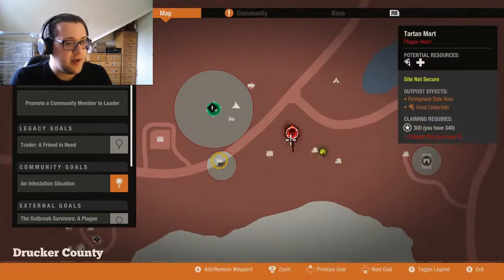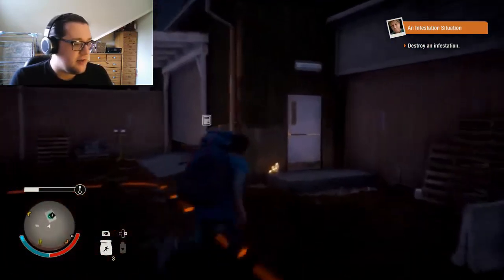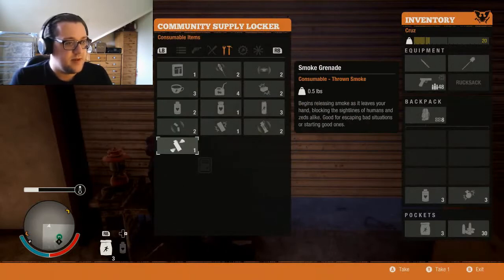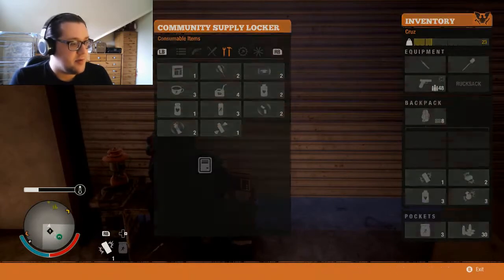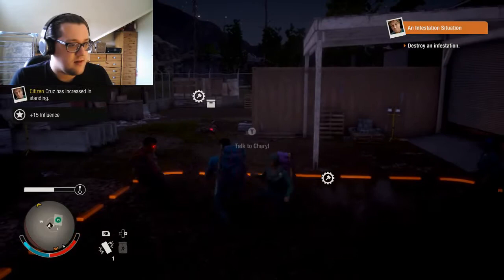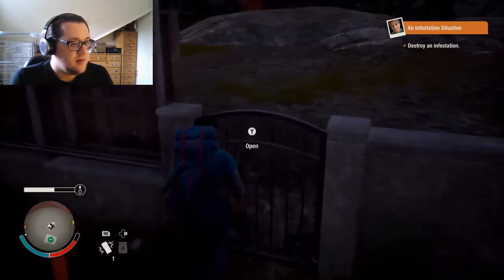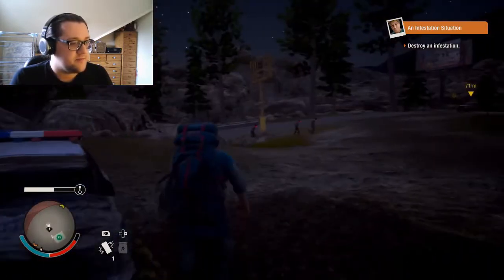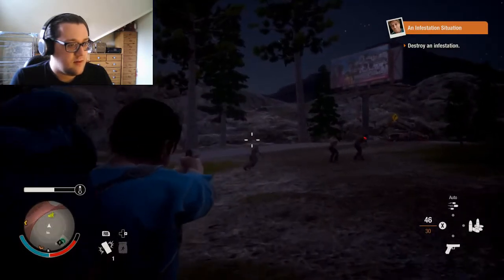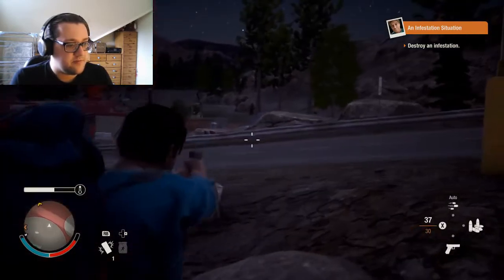So there's a blood plague heart over there, and there's an infestation behind it. I'm going to go grab some explosives. I don't like that there's a blood plague heart on the doorstep. We're going to grab some explosives and go deal with it. Let's get some grenades, a soda can bomb, some remote box mines. Nice. Possibly, however, it shouldn't be Cruz that does this. Well, it's going to be Cruz.